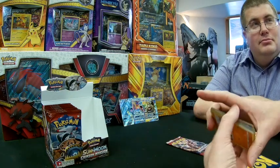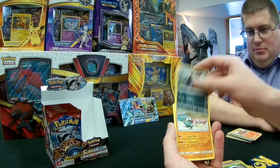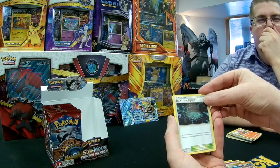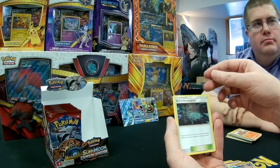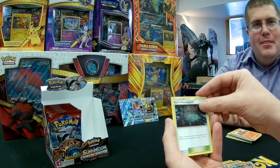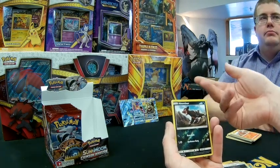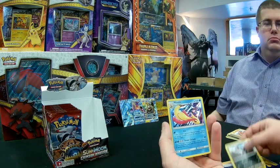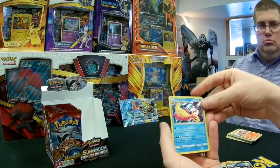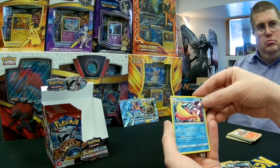Next pack: Stufful, Geodude, Cacnea, Misdreavus, Shelmet, Azumarill, Gastrodon, and Sea of Nothingness — a stadium where special conditions are not removed when Pokémon evolve or devolve. I actually played this in pre-release and it backfired on me when I couldn't evolve out of conditions. Definitely useful in a poison or paralysis-style deck. We get a Houndour and then Milotic as our regular holo rare — a Water type where for a single Water energy, TLC shuffles one of your opponent's benched Pokémon that has any damage counters on it, along with all cards attached to it, back into their deck.